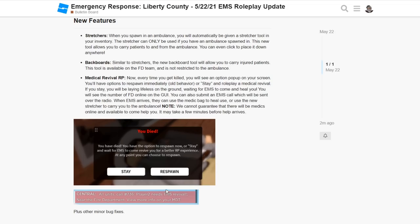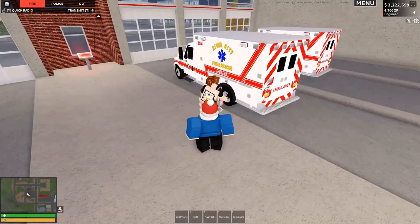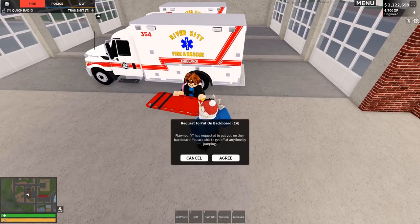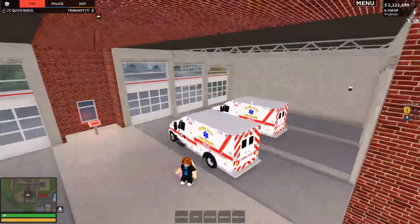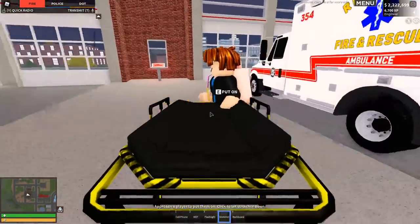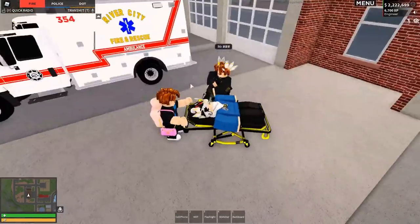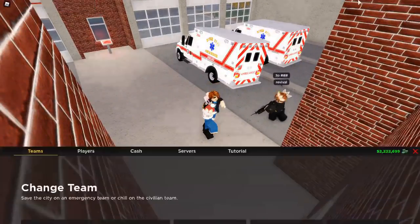There's an EMS revival option now — that's so cool! Flaunt, can you get me on a stretcher or backboard? For the stretcher, I want to see if it gives you a prompt or option to agree. As you can see, you have to agree to get on it. And if you hold out your stretcher, which you automatically get in your inventory — there we go — I can agree to get myself on the stretcher.